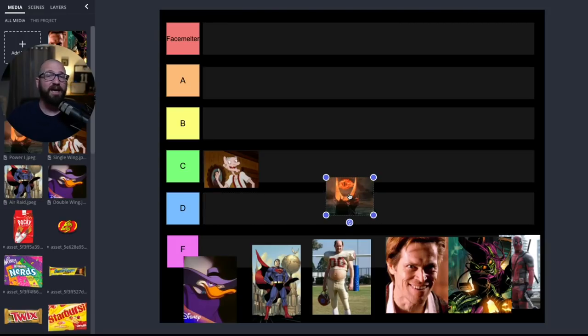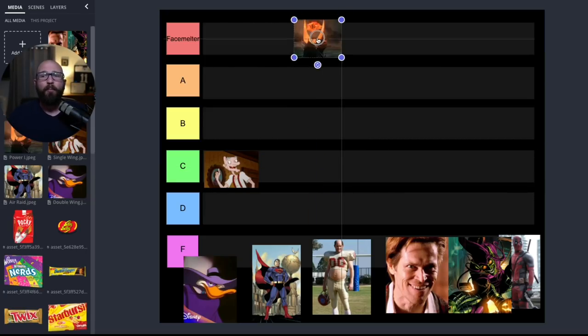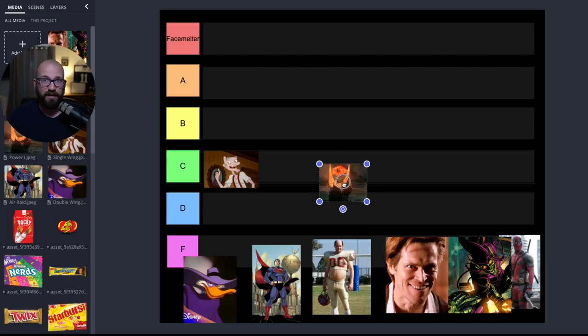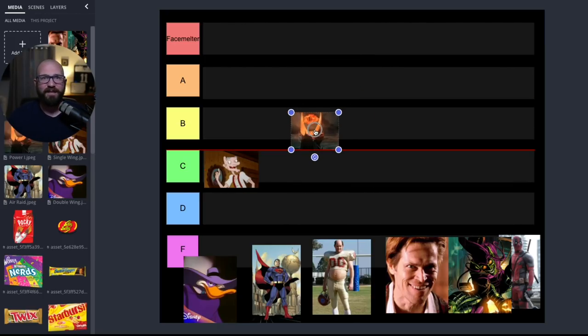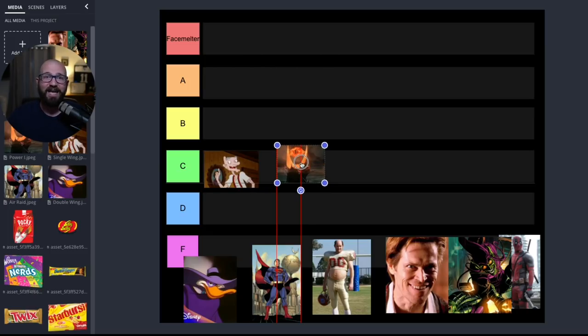Where would I rank the power I in the tier system? Nebraska back in the 80s and 90s just destroyed people with the I and actually made people want to run it, but it's not a face melter. Unless you have the athletes Nebraska had, I would not call it a face melter. I found that the I lacks imagination — it's not fun. It's something those pesky youth coaches run when they want to show they run a pro-style offense. I would rank the power I as a D.